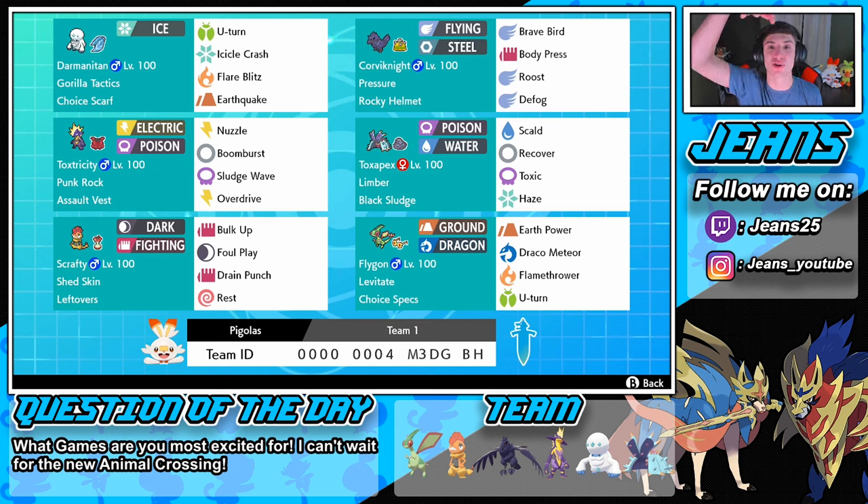If you'd like to use this team for yourself, the rental code is at the bottom of the screen. Let me know in the comment section for the question of the day: what games are you most excited for that haven't come out yet? I cannot wait for Animal Crossing — I'm going to be doing some content on this channel so you guys better be here. If you enjoyed the content, smash that like button and click subscribe. The support on these videos has been amazing — thank you guys so much for watching, I'll see you all in the next one. Peace out.